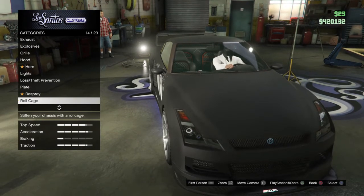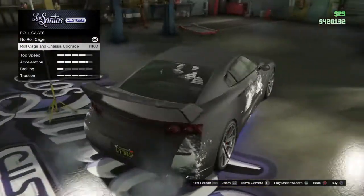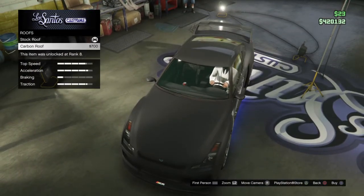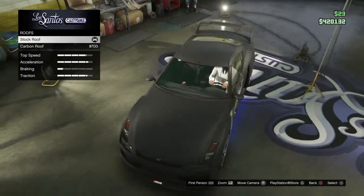You can put a crown emblem on if you want. For the roll cage, it doesn't matter — you can have one, but I personally think it's a waste of money. For the roof, you can have any roof you want, but I would have it the same color as your car.